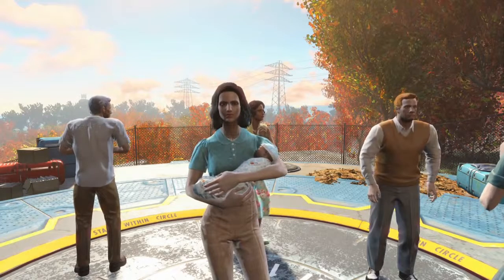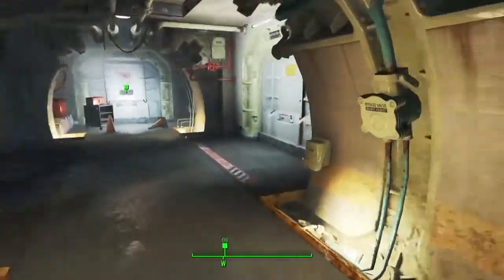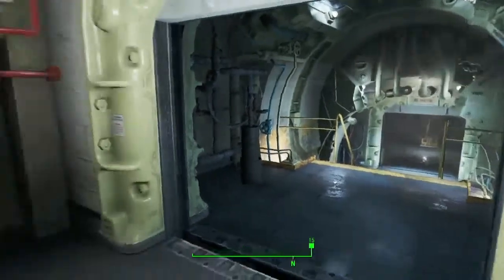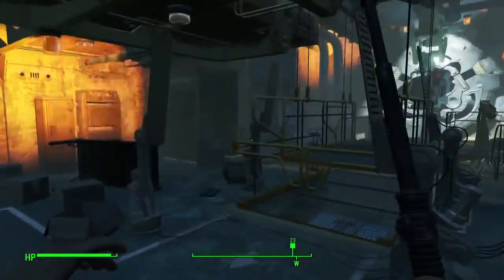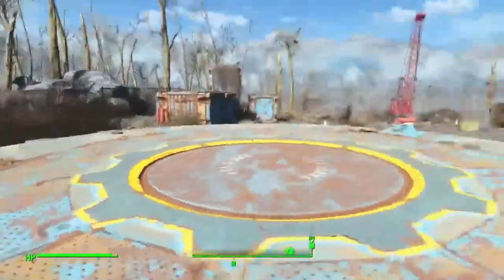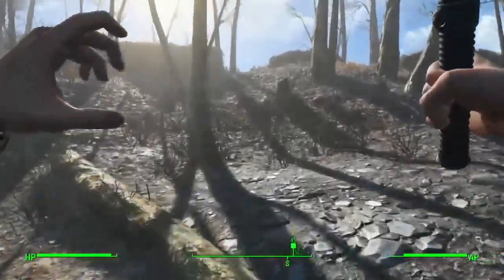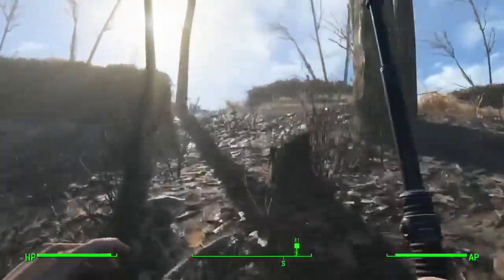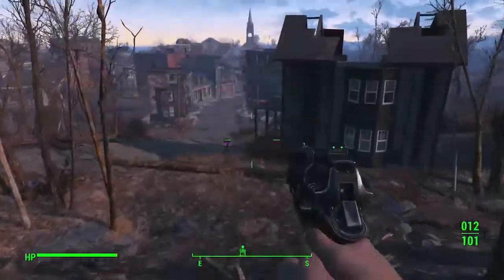The story starts just before the bombs fall. After an opening video, you create either a man or woman and get acquainted with your pristine house, complete with a domestic robot named Cosworth. It's a serviceable introduction, but pales in comparison to the start of Fallout 3, where you meet quite a few characters and get a solid glimpse at what life is like in an underground vault. You're not given nearly as much time to get a sense of things here, nor is the relationship with your spouse and child as developed as it could be. It gets a lot better, however, once you're free to explore.